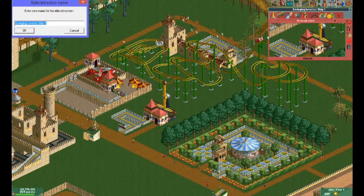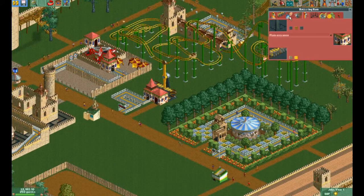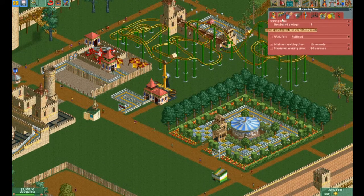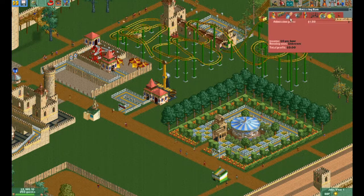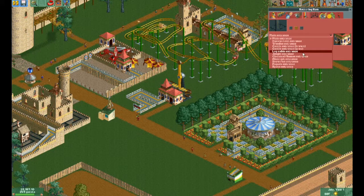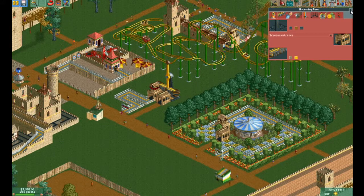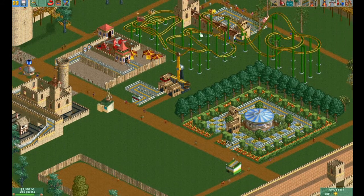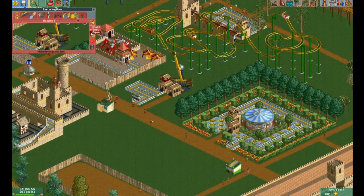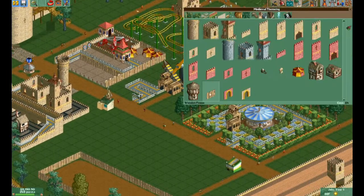I'll call this — oh, I know the name of this one — Battering Ram. Yeah, sure looks good. Just changed the entrance. Yeah, sure looks pretty good. Let's open that one up for business — open it — and see what we can put around it.